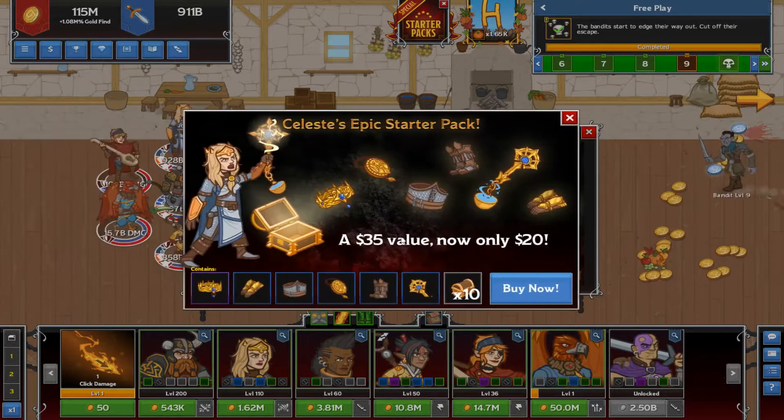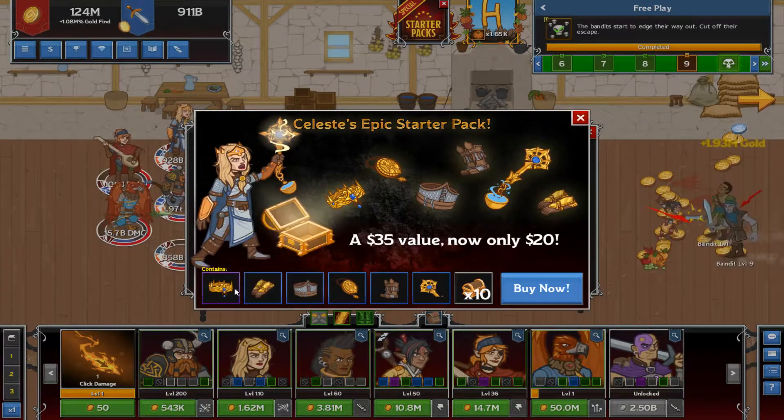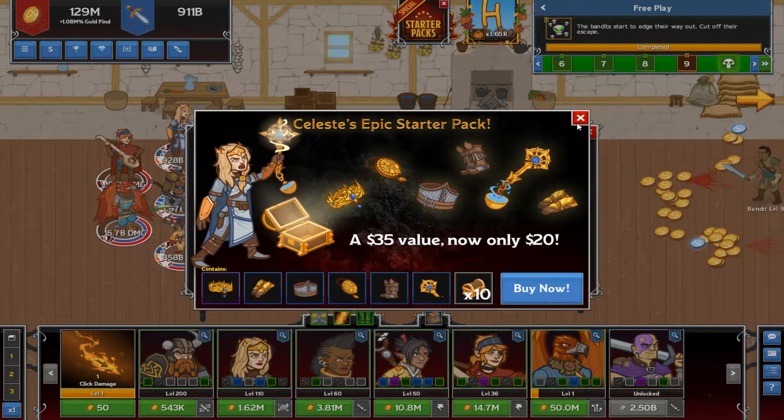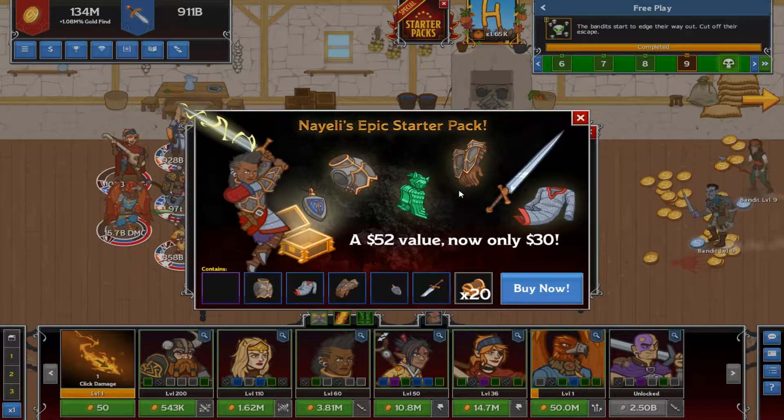As you go to the next one we'll see Celeste the cleric. Hers is a $20 pack, so it's twice as much. You get twice as many chests and you get the same epic, then a full set of blue gear as well. So if you have a certain specific favorite character of the three, the price points are really relevant.